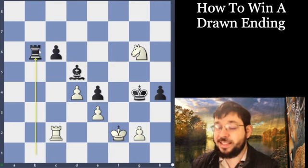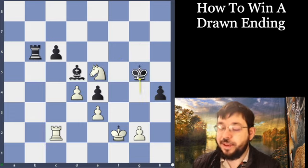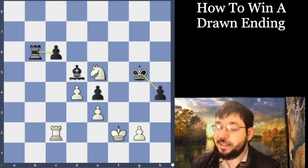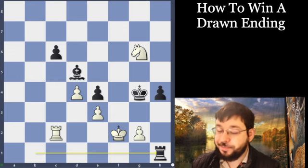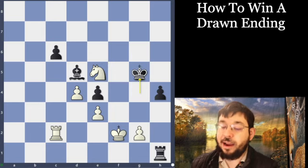We can see how Nakamura set these little problems. If you go rook b6, that's maybe the simplest way - you just defend both your pawns and hold. But instead black played the move rook h1, and this ends up being a little bit of an imprecision, as after king g5...